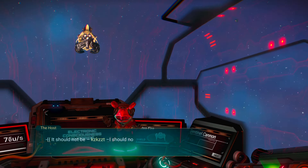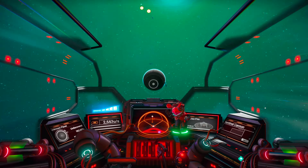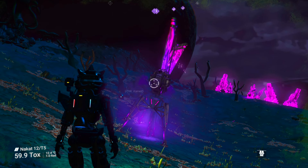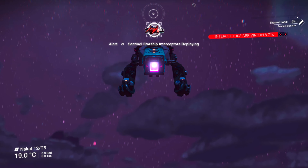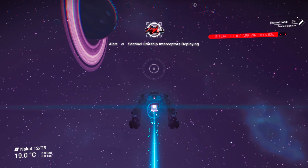Next up is living ship hunting. First, head over to the Anomaly and go to the quicksilver vendor. Scroll down until you find the void eggs — make sure you have at least 3,200 quicksilver, as that's how much one egg costs. Once you purchase a void egg you'll have to go through the mission. If you've already completed the mission, hunting for living ships will be much easier; if not, you must get it done.